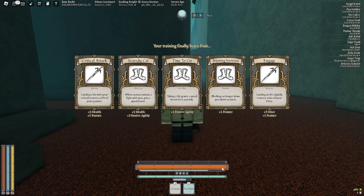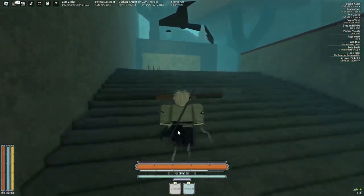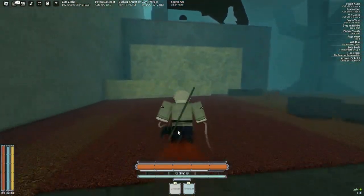One thing I will say: get Engaged if you see it. The way Mantras work is your mantra takes ether - to regenerate ether you need Reservoir, and without ether you can't use your fire mantras. But with Engaged, every M1 hit gets you ether back so you can continuously use your mantras.